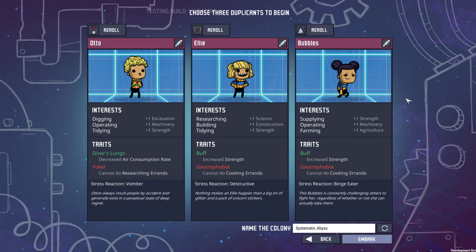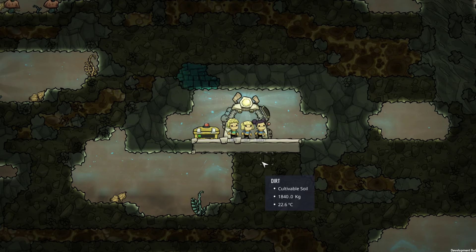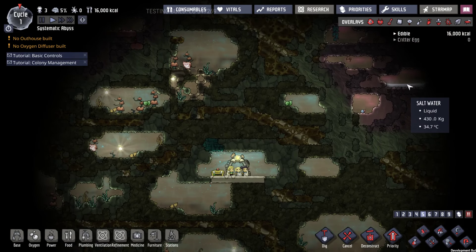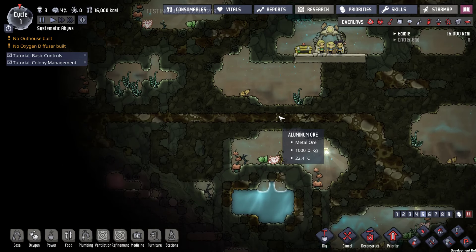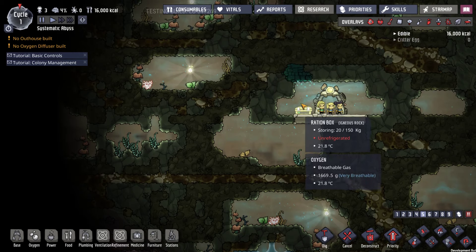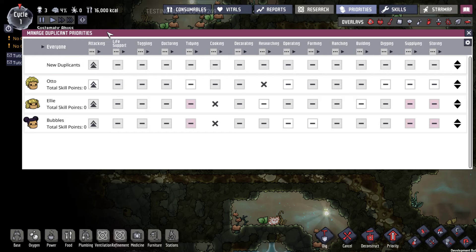Let's see if we have a little bit better luck with this particular situation. Let's take a look around. Again, it's pretty low on water. The water in this biome is salt water, so it's not immediately useful for us. We have a decent amount of oxyfern, and that one is perfect because it's right below us — it'll take all of the carbon dioxide that we expel and turn it into oxygen.